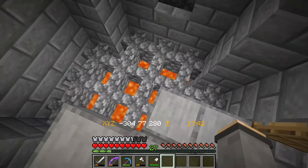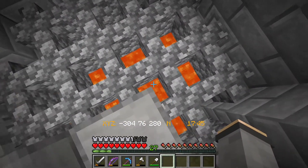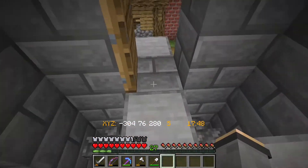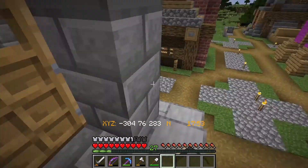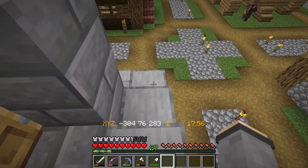I put some walls down here to kind of block off the lava. I'm pretty sure I could still fall through there, but at least there's less of a chance that I'm going directly into the lava if I fall.